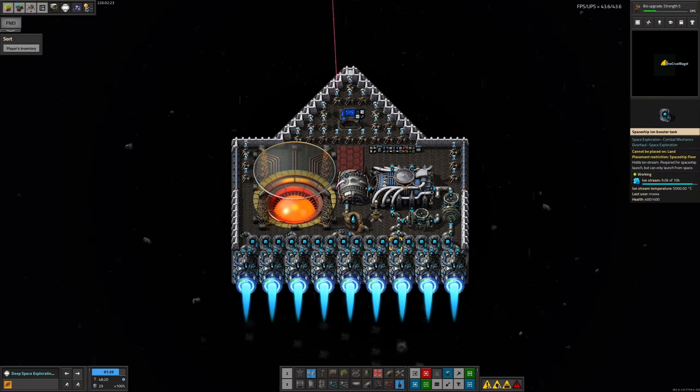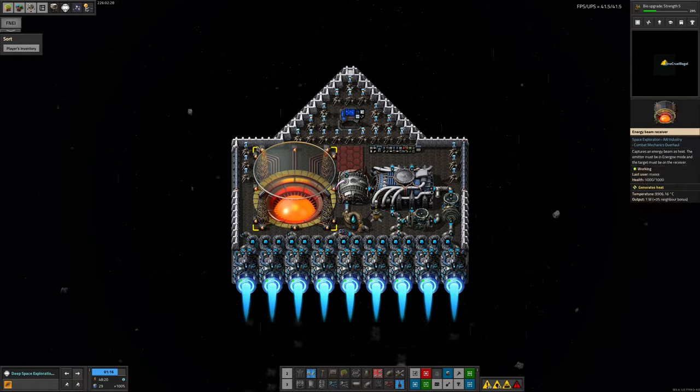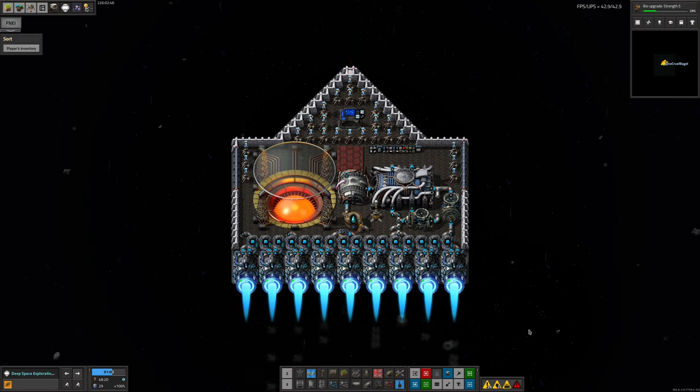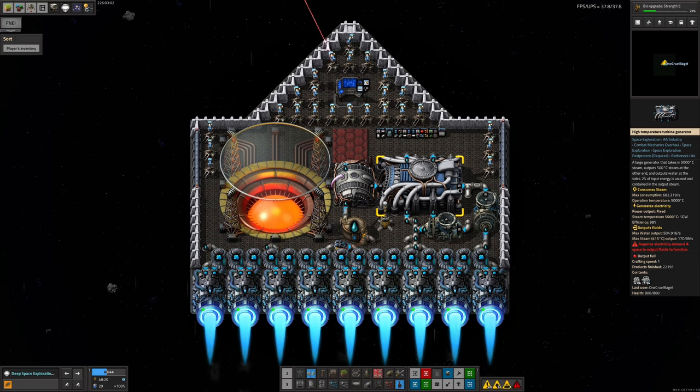The way this ship works is it has a beam receiver that is heated up to a bajillion degrees centigrade, which boils water and produces electricity to keep the ship running. Every time it flies back to Norbit, it gets refuelled with ion stream, resupplied with water, and the energy beam receiver is brought back up to the full 10,000 degrees. Unfortunately, some Muppet — and I'm pretty sure that was me — borrowed the beam transmitter to heat up new ships a bit more quickly for the Deep Space run. You need to bring each ship above 5,000 degrees before it can even lift off the ground.